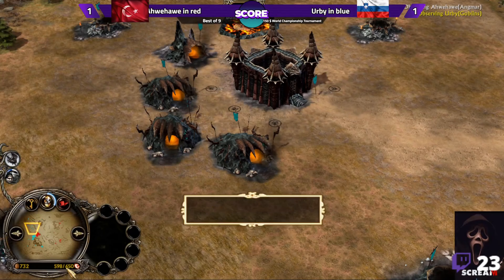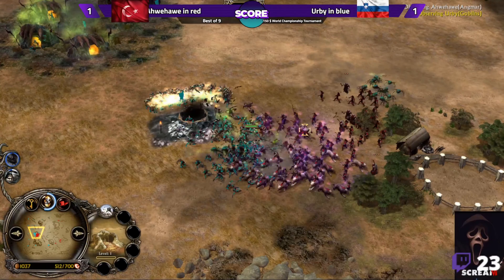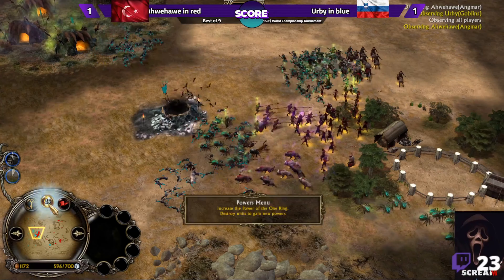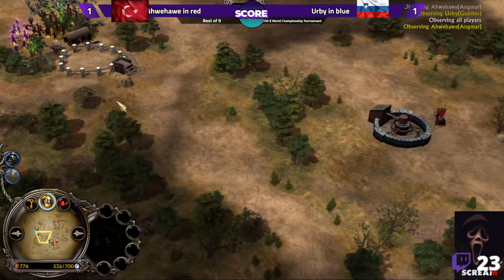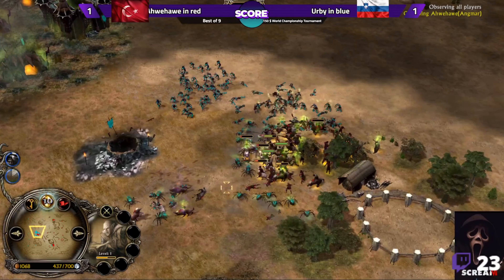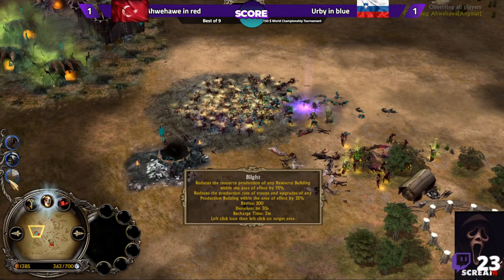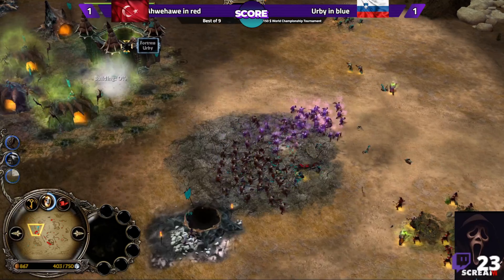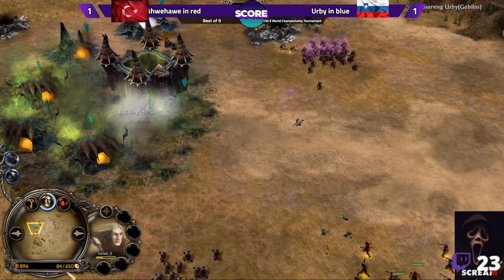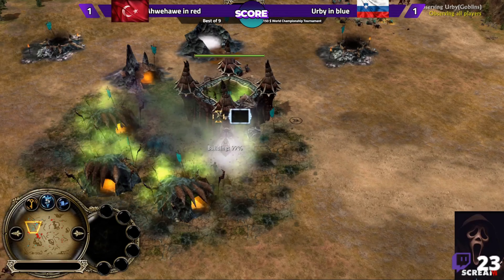Irby has spiderlings and goblin archers now, but his command point is capped — he needs more command points. He's at 650, which is actually a huge army at 700. The Blight was used to make production even slower. More and more goblins with spiderlings are coming. Irby lost all of his units to the Angmar army. The command point for Irby is almost zero — 84 out of 650. That's a big problem for the Slovenian player.